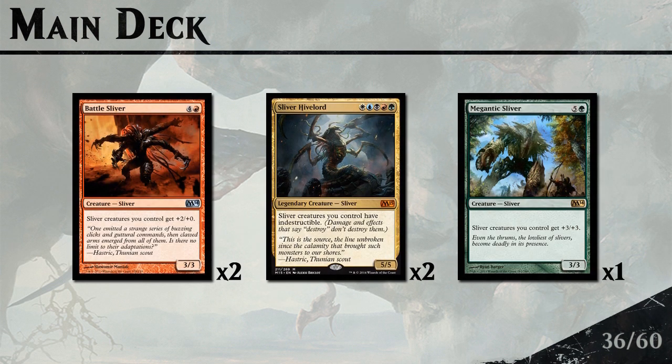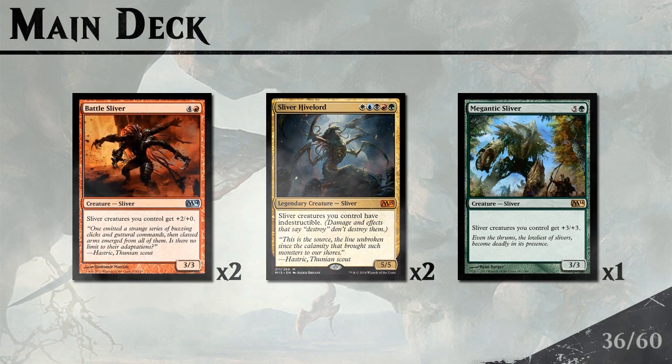At the top of our curve we have Battle Sliver, giving all our creatures +2/+0, which is very good with First Strike and Double Strike. We also have Sliver Hive Lord which makes all our creatures indestructible — very good against any type of sweeper, which is the deck's biggest weakness — and one Megantic Sliver to go over the top when needed.